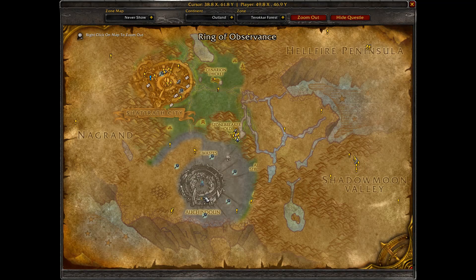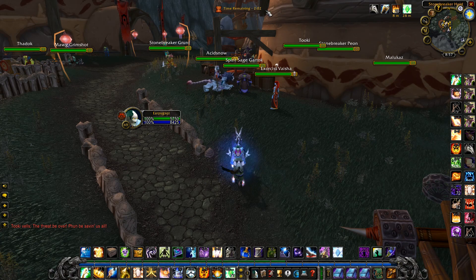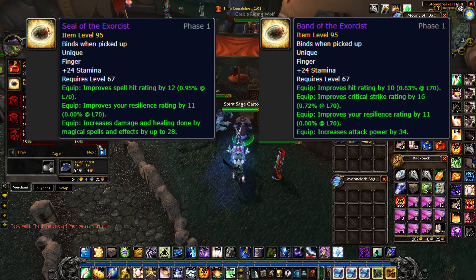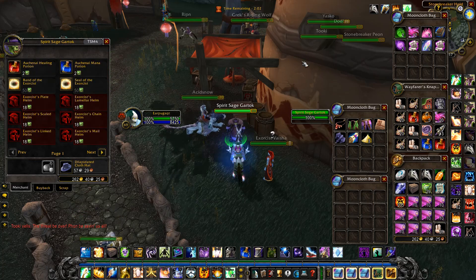If you are grinding Shadow Labs for Lower City Rep and you happen to have the Towers taken, make sure you are saving those Spirit Shards. Once you reach 50, you can buy a Best in Slot Ring for either a Caster or Melee. You can also pick up the Head Piece for a much smaller amount of Spirit Shards; however, if you can grab that off of the Rep Vendor, it's going to have better stats by a decent amount.